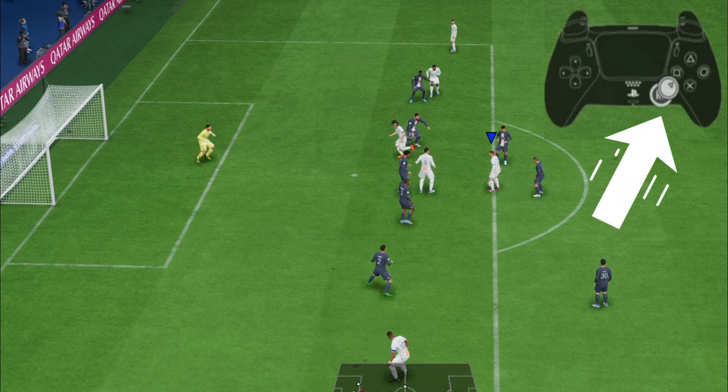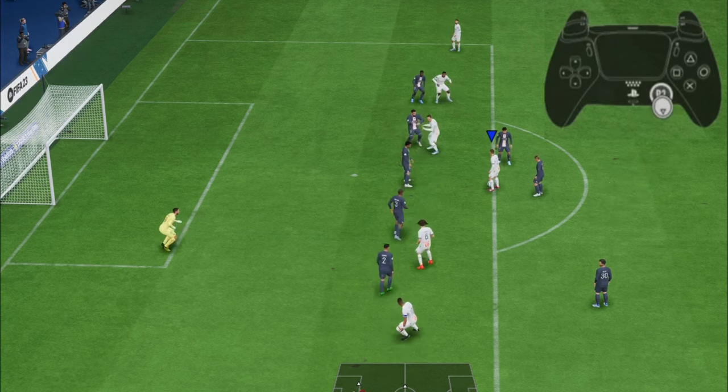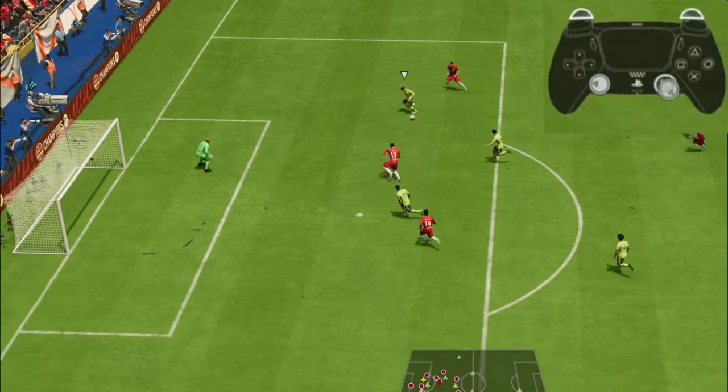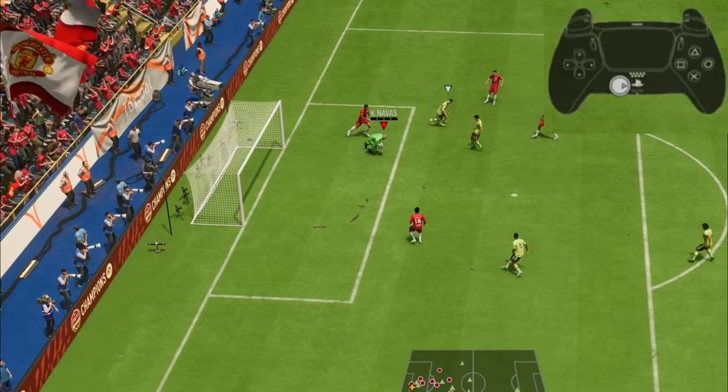The second way is the use of R3, where you push in the right analog stick, and then you move it — your goalkeeper will be moved according to the direction you're moving the right stick after pushing it in. He can move anywhere you want, and a lot of the time we use it to anticipate which goal post our opponent is likely to target.